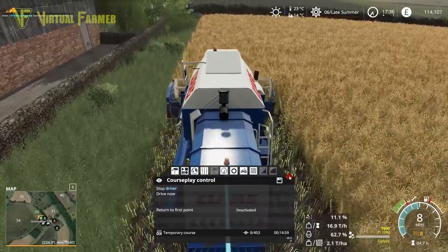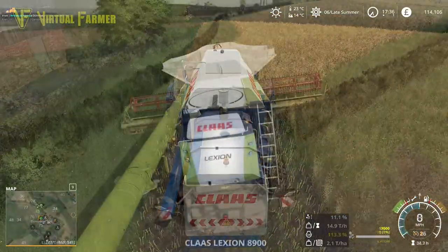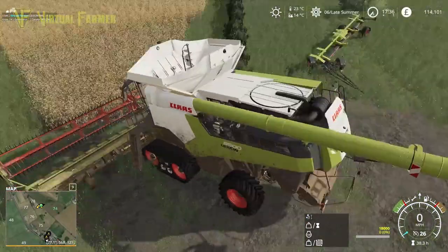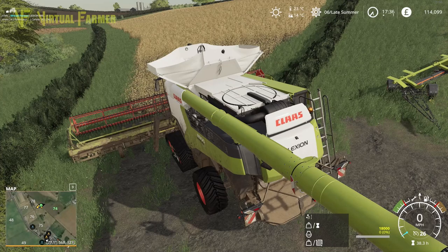There we go - heading back, nearest waypoint, drive course. And there we are, this combine is away. Which means we can head up the top here and jump in our Lexion 9800, so we're going to do everything at once on this field. I want to start up my combine.